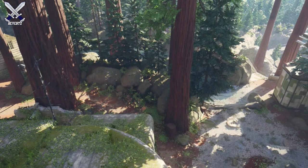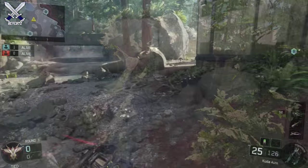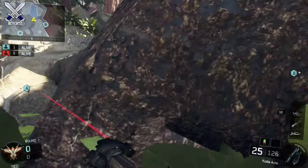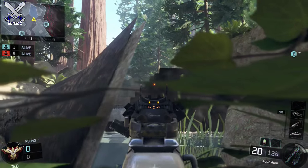Hey, what's going on guys? Mr. Reavers here with another Elmo G Pro Spots video, and today we're gonna be looking at the map Redwood. The first spot is pretty cool — I do believe it's a glitch and it might get patched within a couple of updates, but I'm just gonna show you guys anyway. You're gonna want to go to B domination.